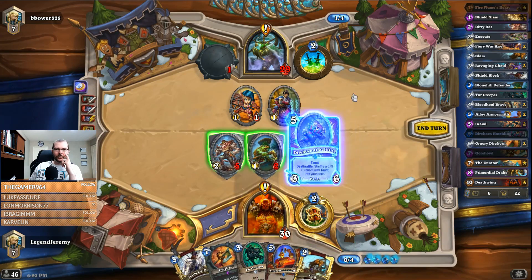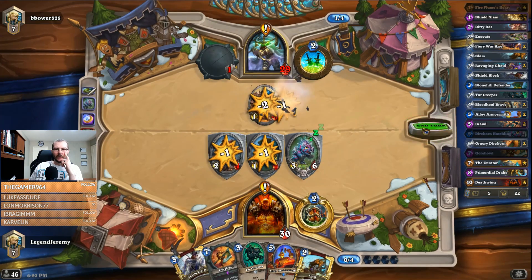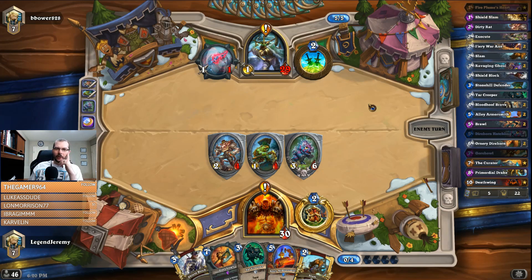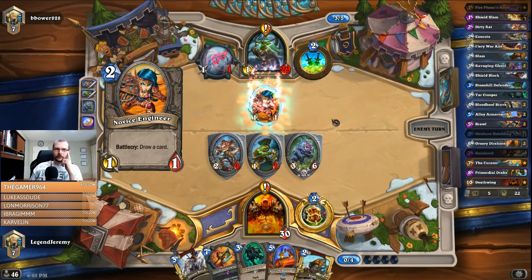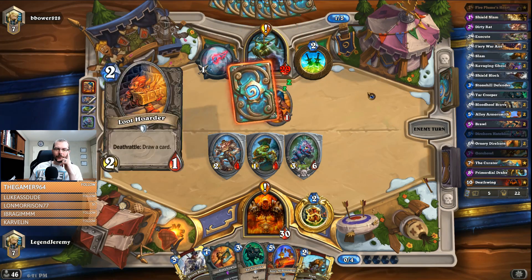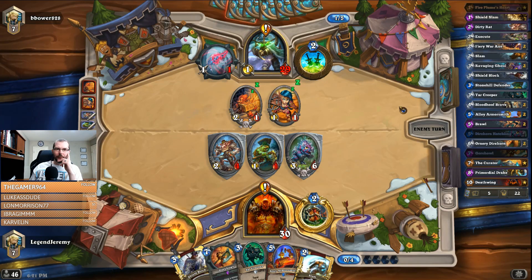It's going to take him a long time to fulfill this quest. Let's go with the Hatchling — he's got more attack, kills those 3-health things. He's got a couple cards that have 3 health. Luckily we killed off the first Engineer, so we definitely want to kill the second one so he doesn't get to bounce that back.